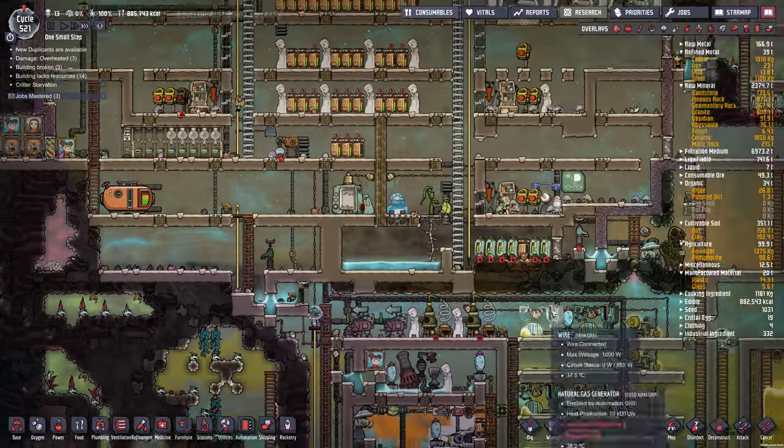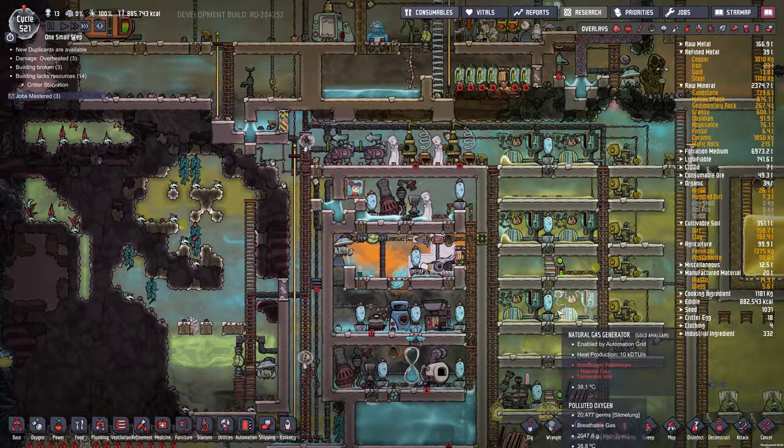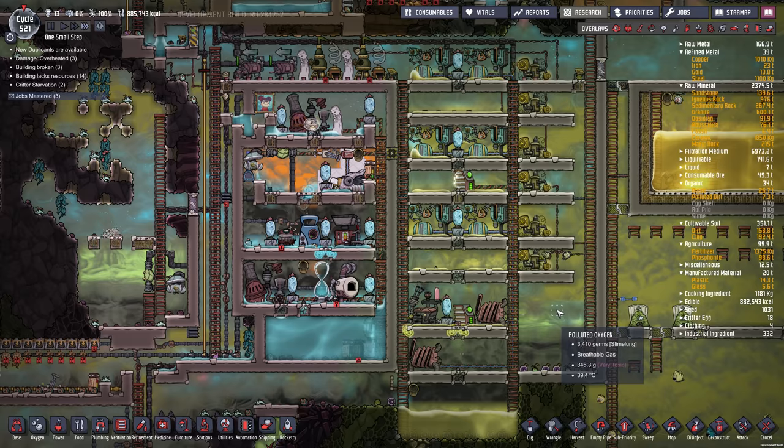If you look at the vitals, morale is way lower than it should be — we're not getting all our bonuses, which may cause stress problems. For now everyone's got a 20 morale expectation except for Michael, who's going to probably get depressed. Now I've got to figure out where I want to build my rocket.